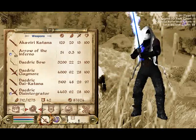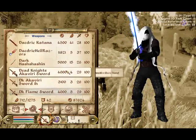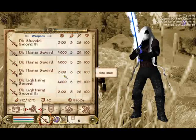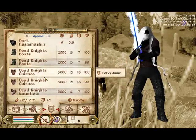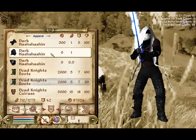The armor I'm using right now, the above part is the Assassin's Creed Oblivion armor — the dark one. Because the Dead Knights armor, I don't really like it that much because it has this white veil in front of it which covers the greaves, and I don't really like that.